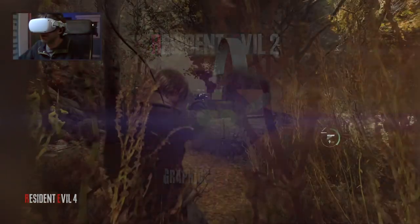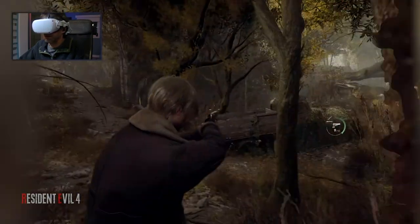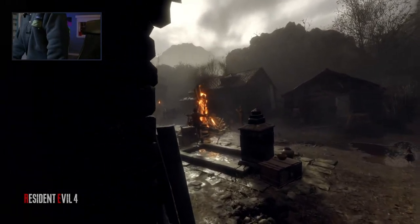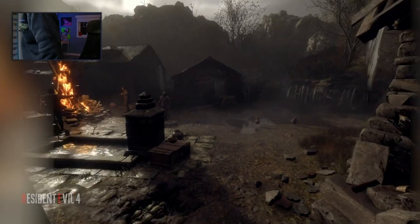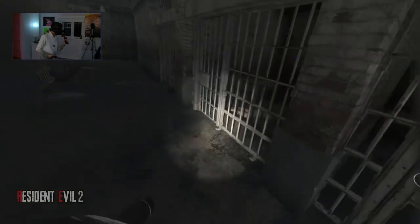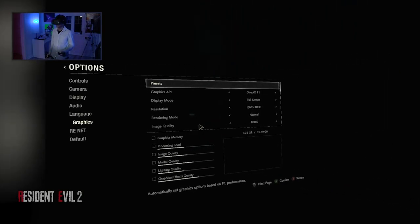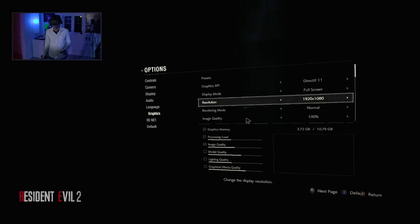I recommended the DirectX 11 version for good reason. When I ran Resident Evil 4 Remake Demo on DirectX 12, I had to make so many more compromises to get decent performance that I ended up wishing it had a DX11 variant. The resolution shown in the settings won't have any effect on the game other than changing the window size, so don't worry about that. Most importantly, you must leave image quality at 100% at all times. If you want to change resolution, I'll show you how — but do not use this setting as it's highly inefficient.